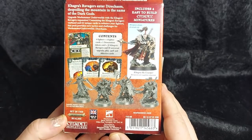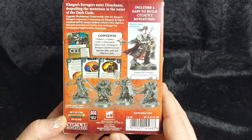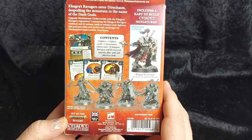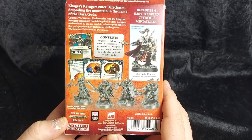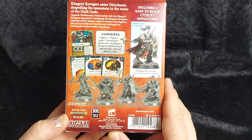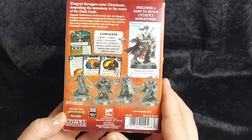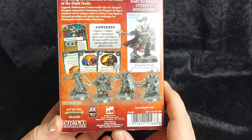Focusing on today's warband, Kagra's Ravages — they are seeking to spoil the Diachasm in the name of the dark gods. In this box we get four easy-build models, four fighter cards, a desecration token explanation card, 32 Ravager cards, and 30 universal cards — quite a nice selection of cards.